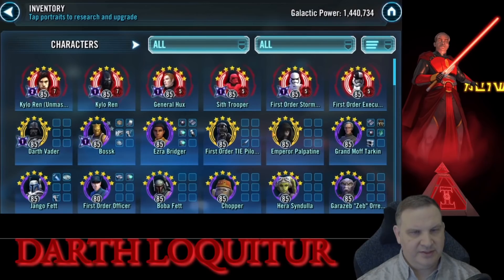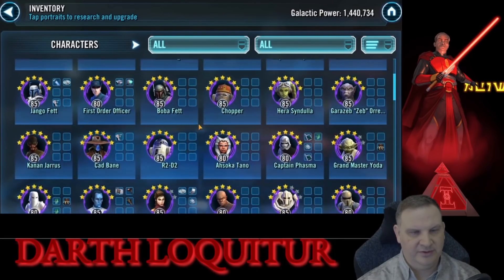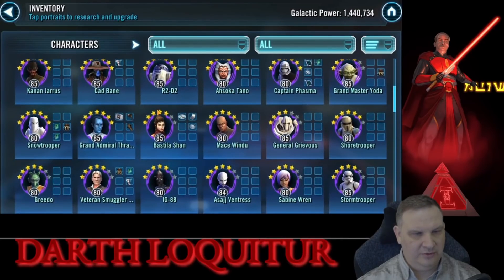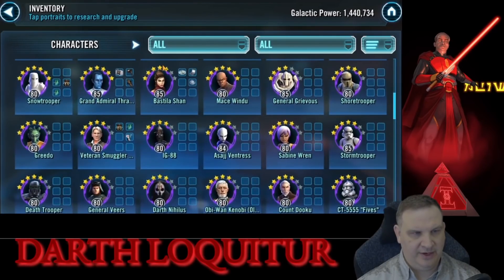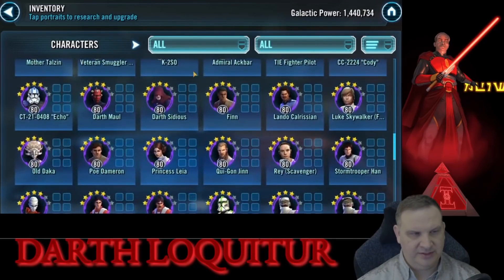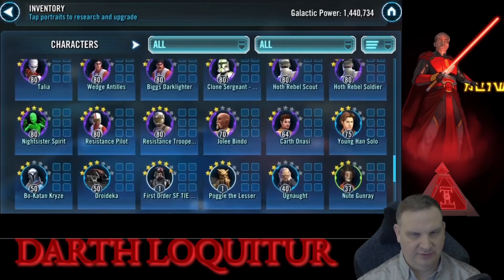Here you see he's got six of the characters already relicked. We've got Emperor Palpatine and Darth Vader already up and coming, there's the officer, Captain Phasma's down here, so we've got the First Order all on the way. We've also got a Grand Admiral Thrawn at seven stars, so he did take the Phoenix high enough. Here's the hyperdrive bundle stuff — just a bunch of stuff in the middle.